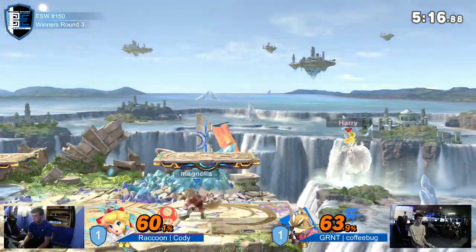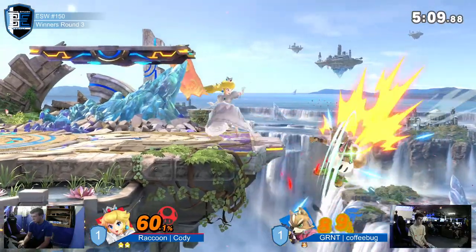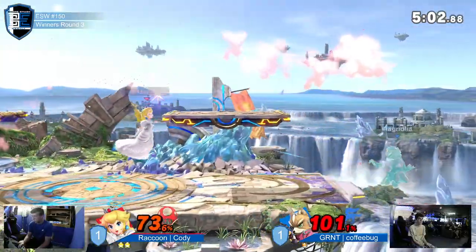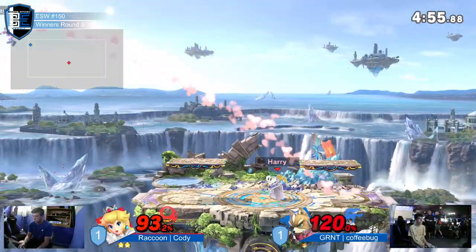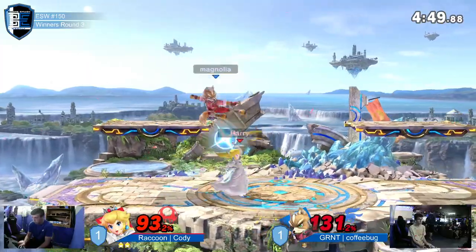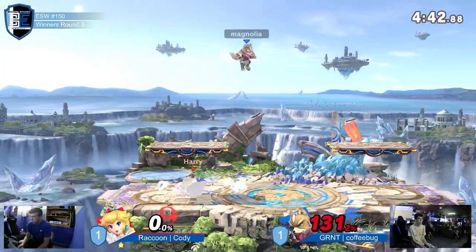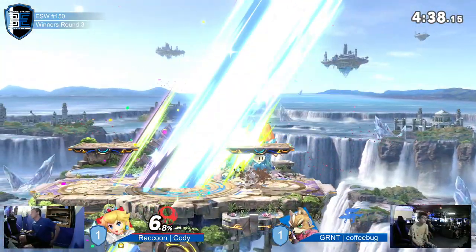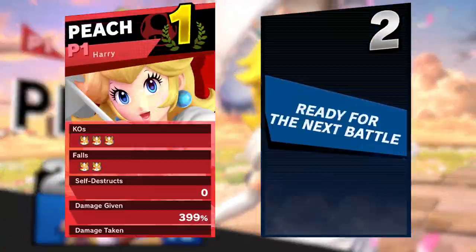Huge damage — well speaking of huge damage, Cody is pretty much already at 69% themselves. Coffee bug going for the forward throw, now coffee bug's gotta be on their toes. Nice little down air up smash. I think there's even some people cheering in the background for coffee bug. But there's that hashtag and there you have it — Cody taking it two to one against coffee bug.